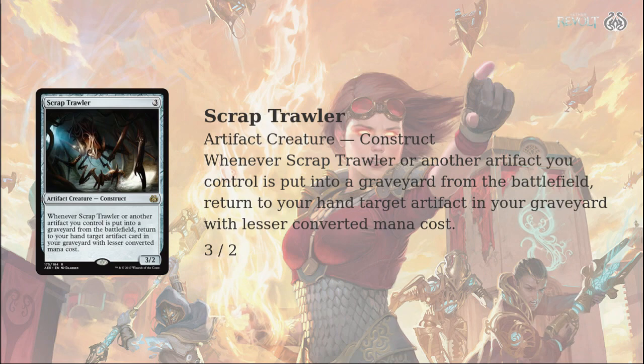We'll have to see how it shakes out. Just the way they were spoiled, I kind of saw this following up a Heart of Kiran, so you don't even really need Planeswalkers at that point. And if anything were to happen to your Heart of Kiran, well, you have Scrap Trawler to get it back. That's a combo!